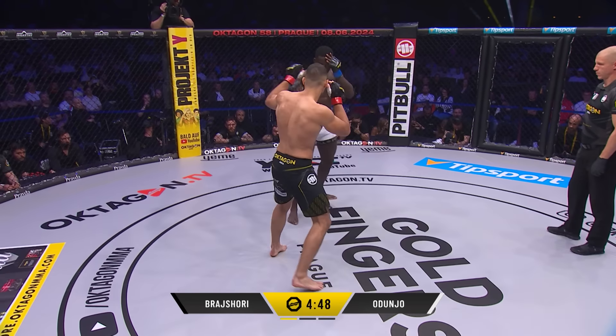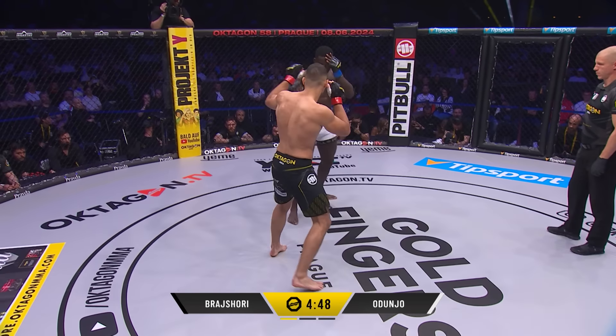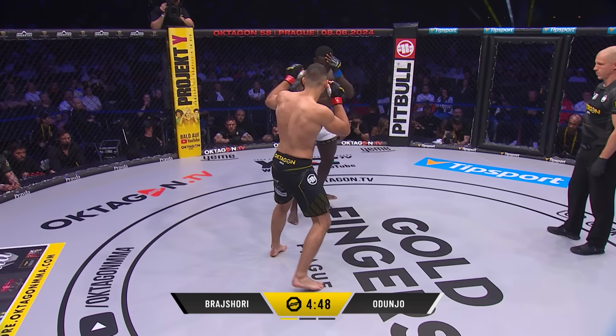Adonju coming out in the southpaw stance, kicking on the inside leg and controlling the center of the Octagon to start. Endrit stalking his man — this guy possesses power and that's why XL is looking for this takedown. Gets up well does Endrit. Nice broomstick attempt across both legs, and you can see the diversity of the wrestling and how he attacks different angles, not going for those standard double leg or single leg attacks. That I feel like is what Adonju is so good at, going for this outside reap.